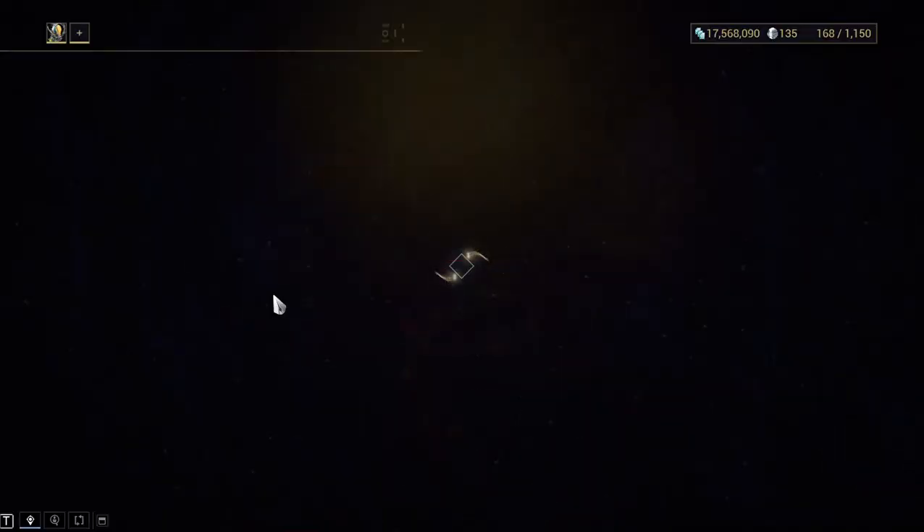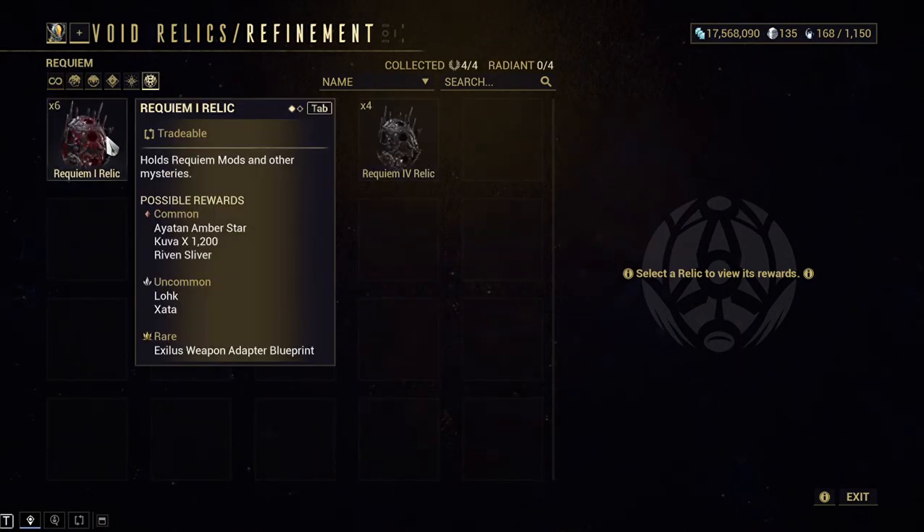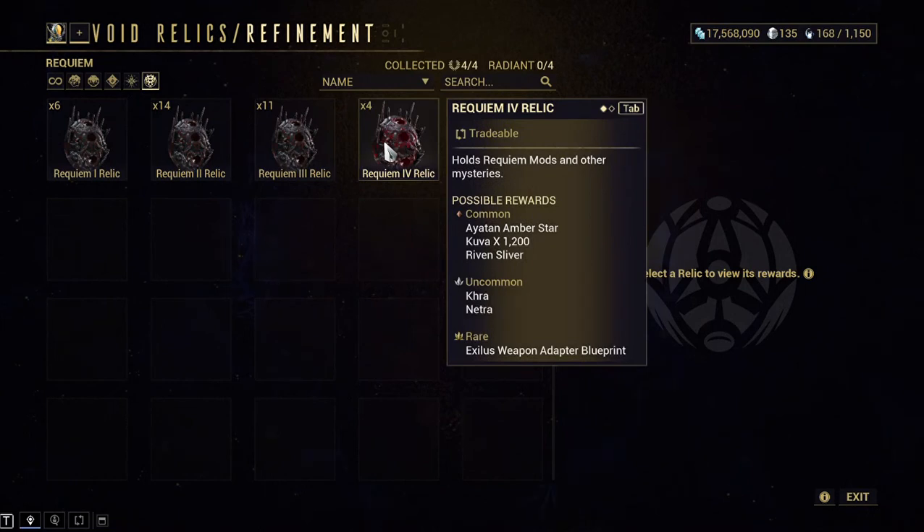Where you get these requiem mods - you can buy them off somebody if you want. All of these have two of the modules needed for the Parazon. It also has a Kuva Riven sliver - if you get ten Riven slivers you can trade them in for a Riven.